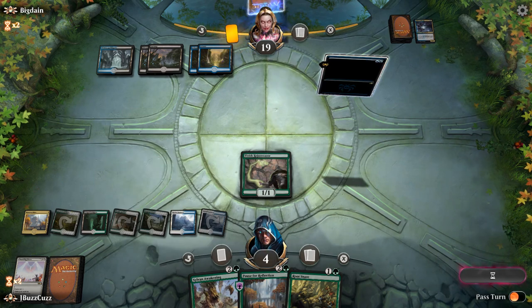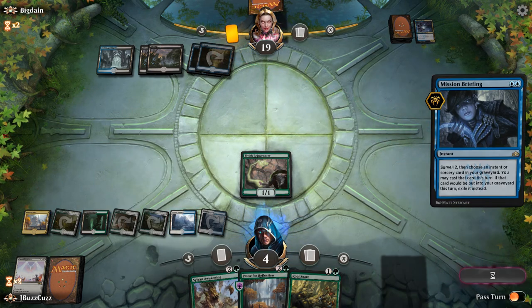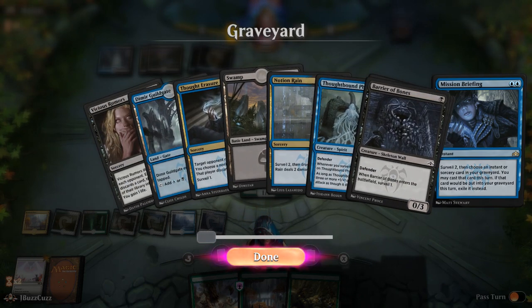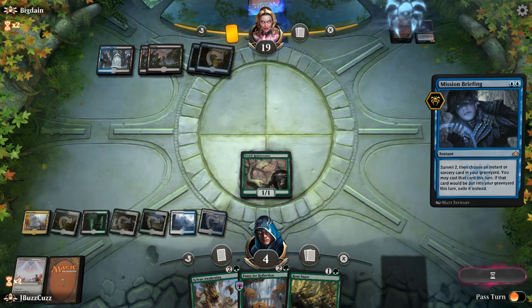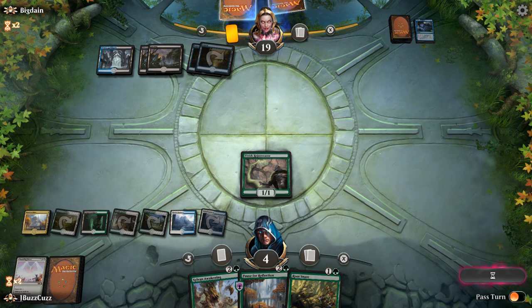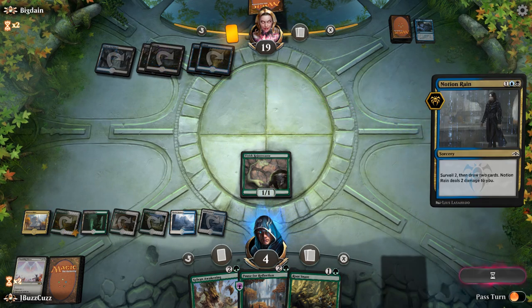So right now we've got 4, 8, 12. There's a Mission Briefing — oh no, are they going to Thought Erasure or Notion Rain? Hope they Notion Rain. Okay, whew! That's good. So right now we have 2, 4, 6 — we have 8 points of damage.